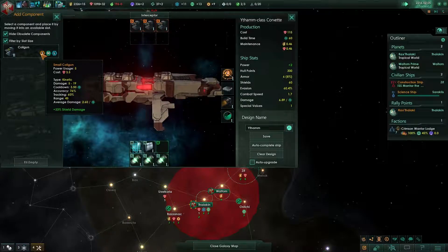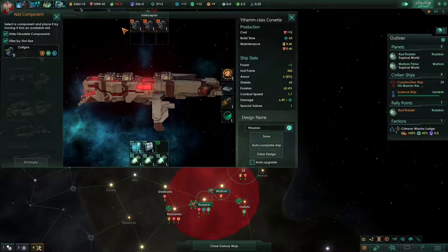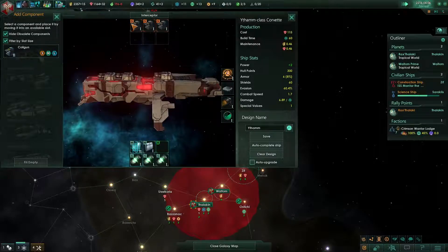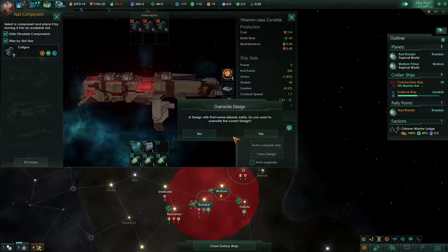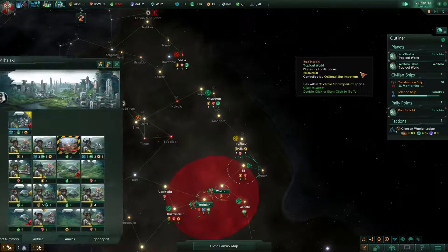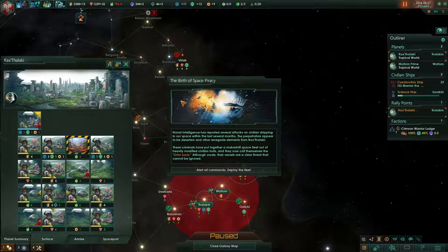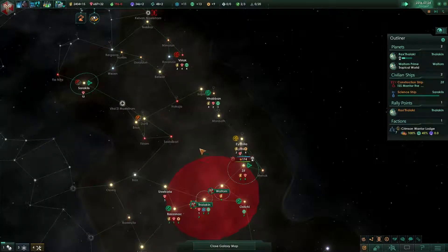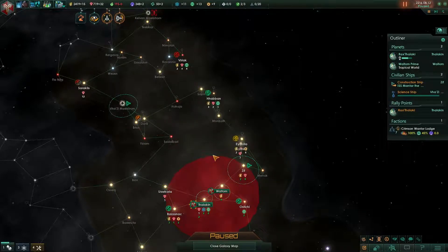Auto complete and save — there we go. We have coil guns too which gives us five and nineteen — 76, 76, 60. Let's just do coil guns two, auto complete and save. Let's get a few corvettes coming out. Space piracy — no. Well, we know there are space pirates that we must deal with. We're gonna deal with the space pirates in the next one and I will talk to you all later.